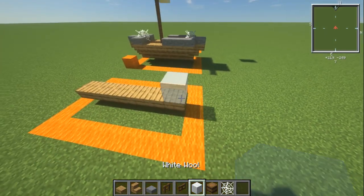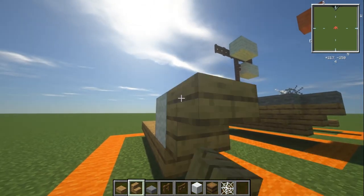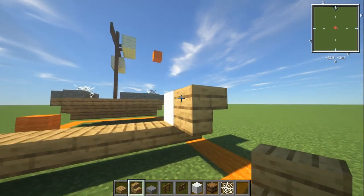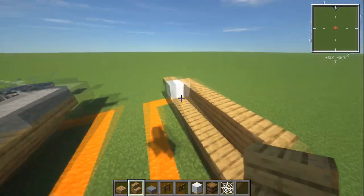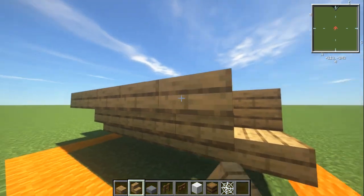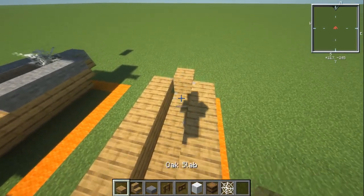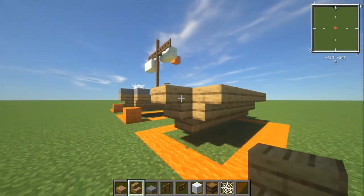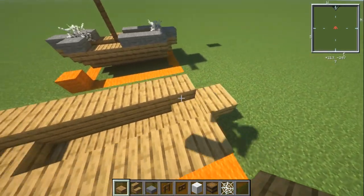We're going to place a block on top of the front piece, with an upside-down oak stair there and an oak stair on the side, so you can see that little gap going on. Then drag your stairs all the way to the back, and do the same on the other side. Get rid of that block and put in an oak slab. On the back we'll have an upside-down stair and an oak slab right at the back to get that nice boat shape.